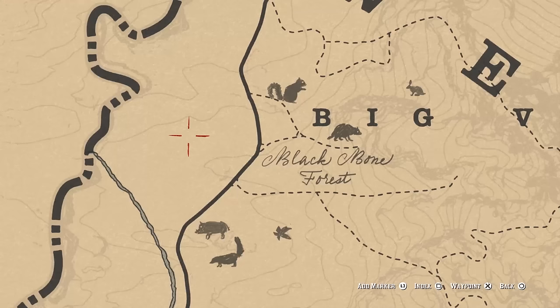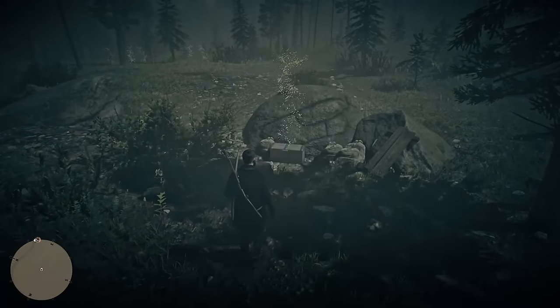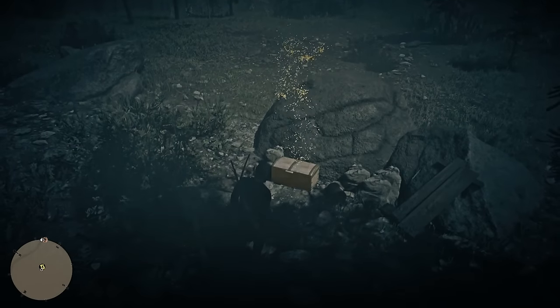The first treasure can be found here to the west of the 'Big' in Big Valley. Use your vision to help you find the chest. It's here behind the rocks — a little bit of trash around as well. If it's the one for you, you'll see the glow above it.